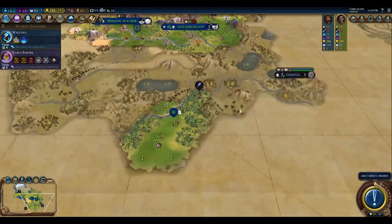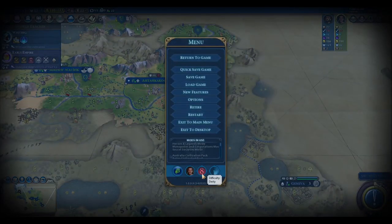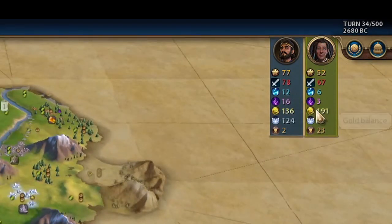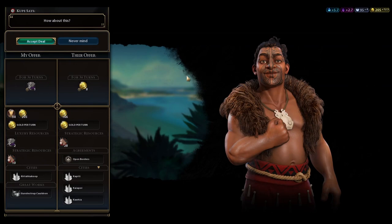We've met Cyrus, though we don't know exactly where he is. From his score, he likely had trouble with barbarians given his low military score on Deity, and he must have a holy site and shrine already since he has 124 faith versus my 83. One important note: if you control two of a resource, you can still trade one away and create the industry, so feel free to sell your luxury resources to the AI without impacting your ability to create an industry.